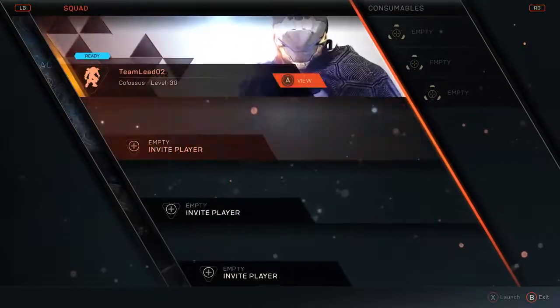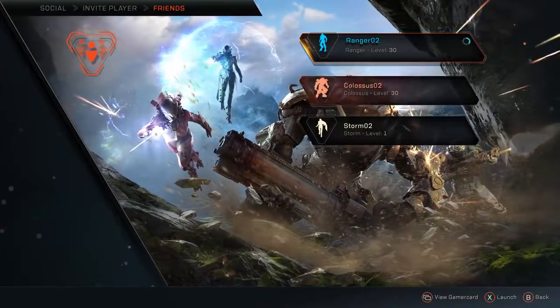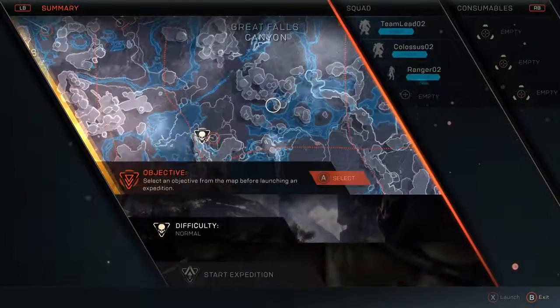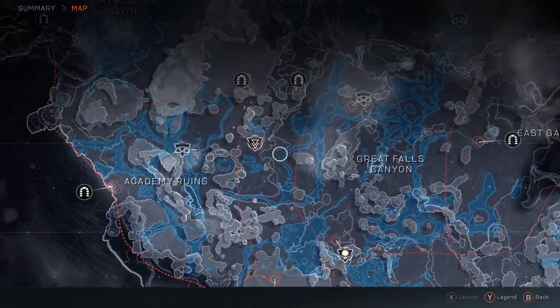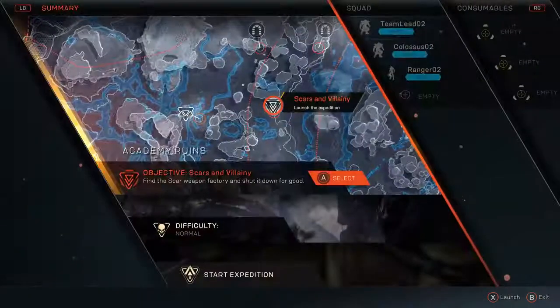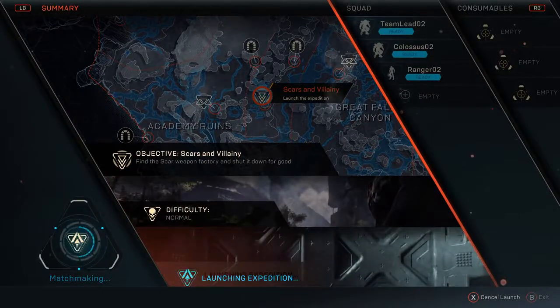At the start of any expedition, we need to decide who we want to play with. Jen will be inviting two of her friends, but when you play the game you will choose from your friends, guildmates, other like-minded individuals, or even go out and explore the world on your own. Now that our squad is formed, we need to pick our objective. This is the map screen, and as you can see there are a lot of different activities to choose from. For today, we'll be playing the mission Scars and Villainy.